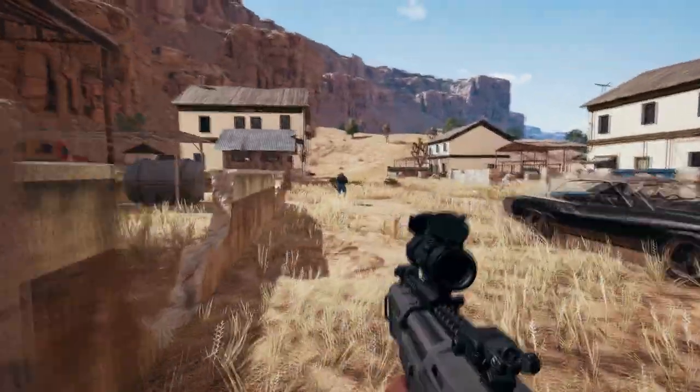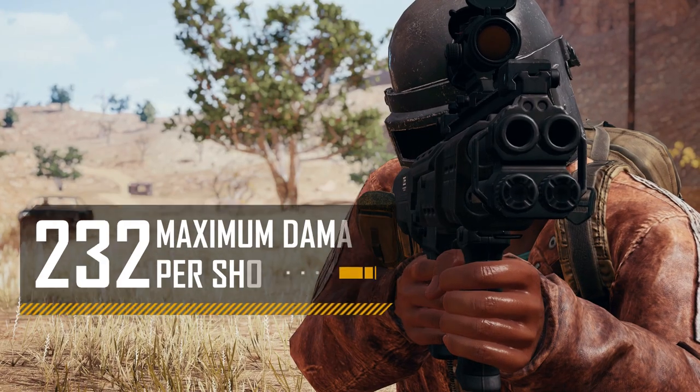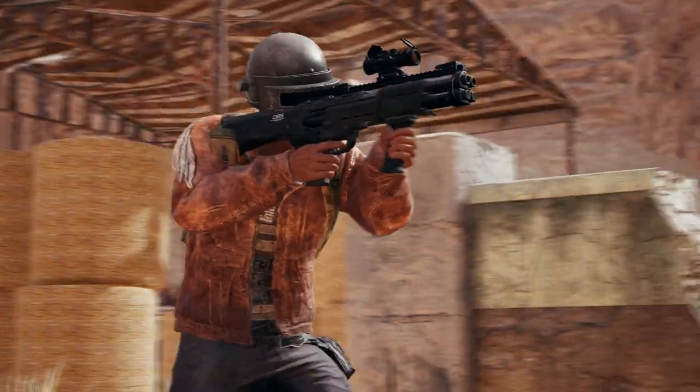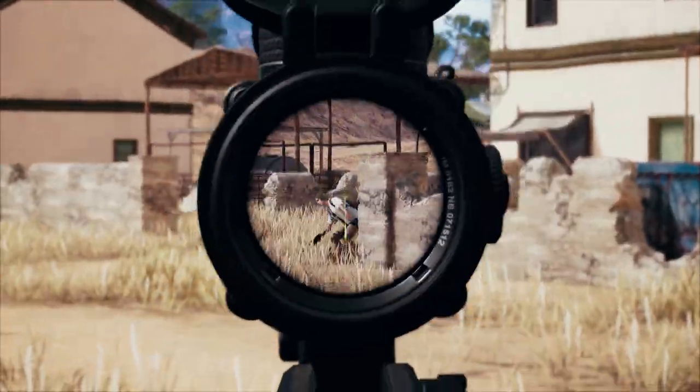Enemies that find their way into your sights will be greeted with up to 234 damage per shot, depending on how many pellets hit. And at around 2 shots per second, they'll be wishing they kept their distance.